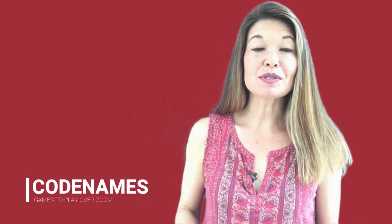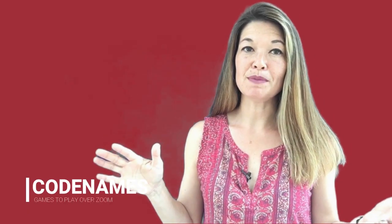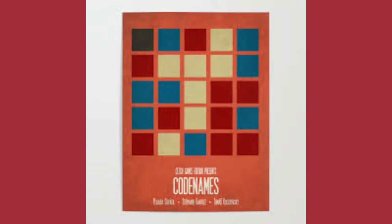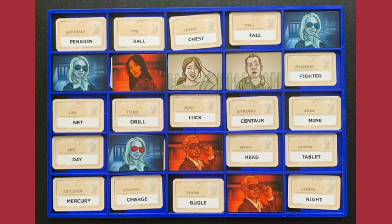First, Codenames. Codenames is a really fun board game where you split everyone up into two teams, red and blue. You need at least four people to play. Each card on the game board is a spy codename. Each team elects a spymaster who has access to a card showing which cards are red spies, which are blue, which are casual bystanders, and which one is the assassin. Spymasters give their team one-word hints that could indicate more than one card so they can guess which codenames are their own spies. The first team to guess all their spies wins. If you guess one that's a spy for the other team, you score a point for them. Bystanders don't help or hurt you, but if you guess the assassin, it's game over — you lose.